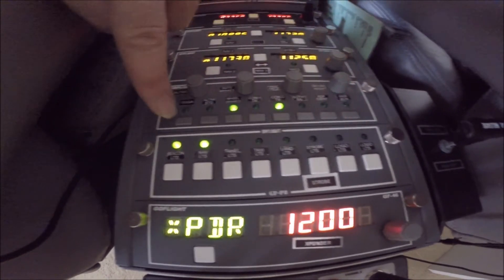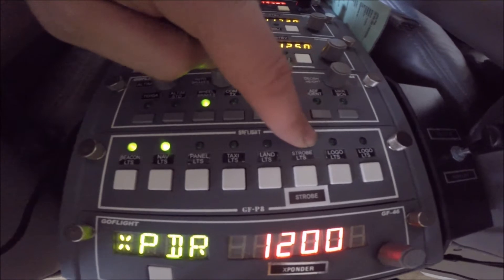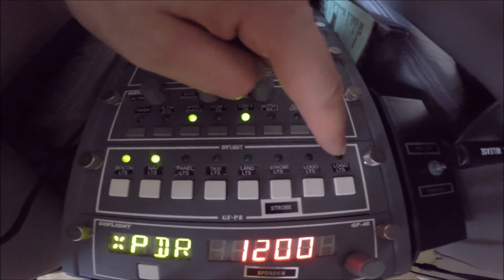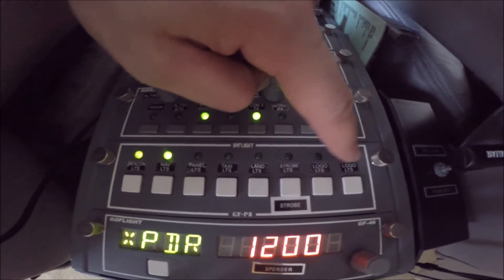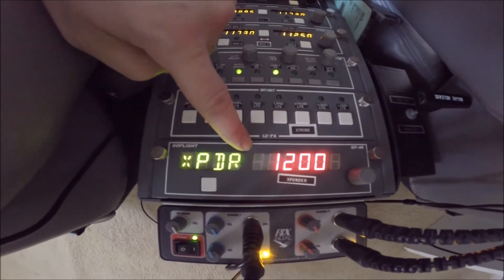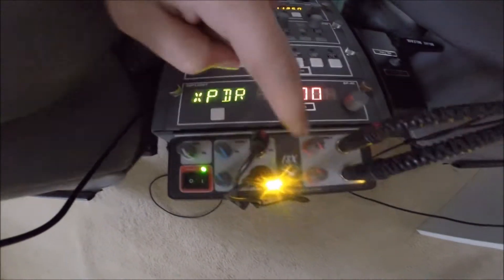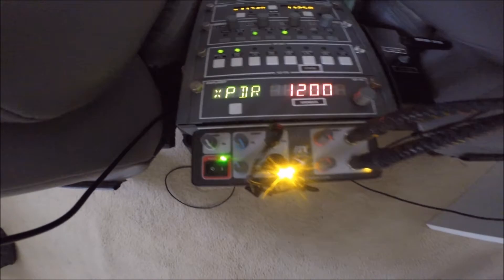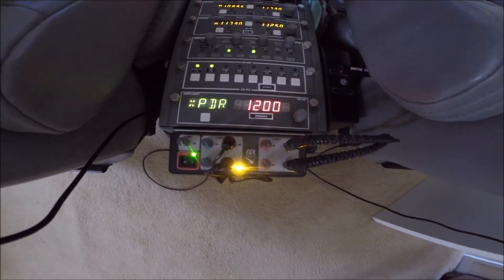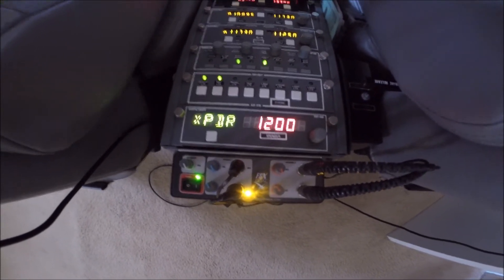Then this panel is all lighting: beacon, nav, panel, taxi, landing, strobes, logo, and an additional logo which is for taillights or ice inspection lights. This is the transponder after the pedestal. And this is the dual FSX intercom system that I use to record the audio and use my real aviation headsets.